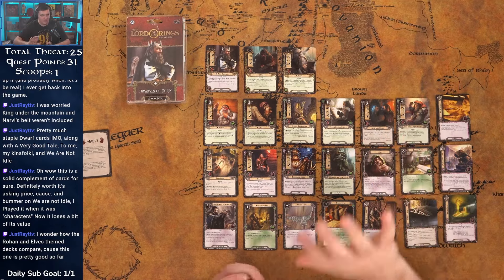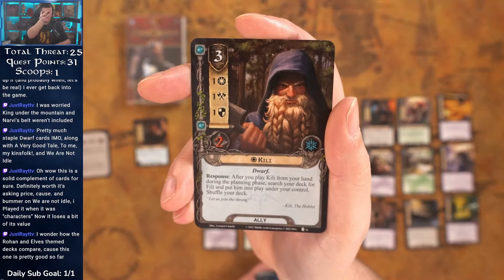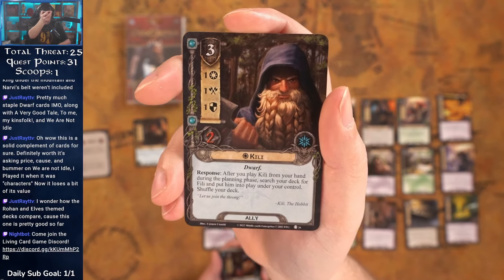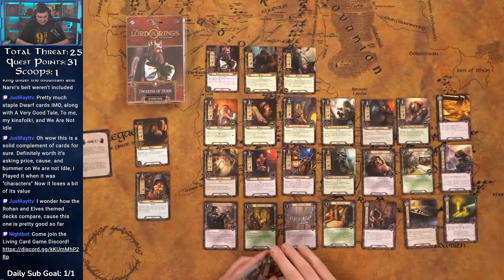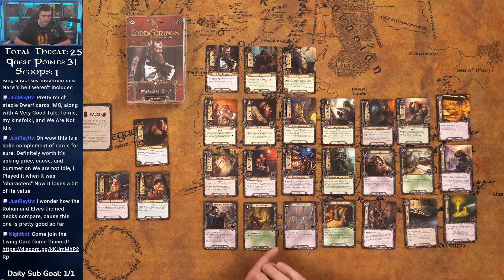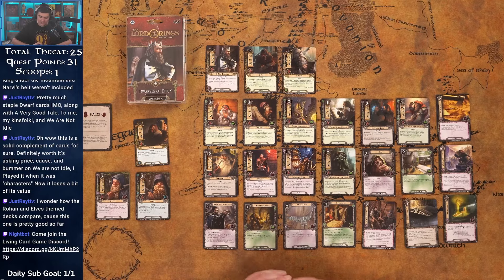Kili — three cost, one/one/one/two. After you play Kili from your hand during the planning phase, search your deck for Fili and put him into play under your control. Fili is the same but in Leadership — whenever you play Fili you search for Kili. I like these two because they add to the dwarf count, and they become two/two/ones with Dain on the table. Worst case scenario it's three cost for two blockers — not the end of the world. They also get you to that five-dwarf threshold very quickly.